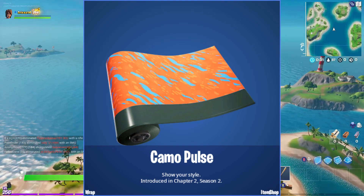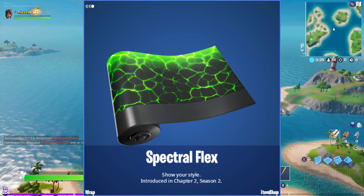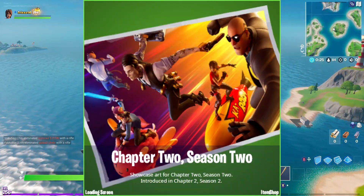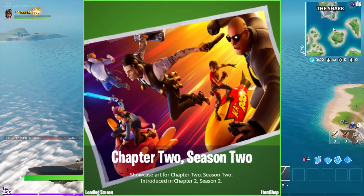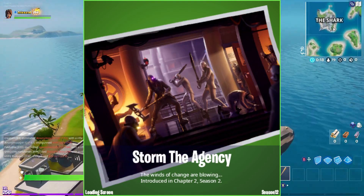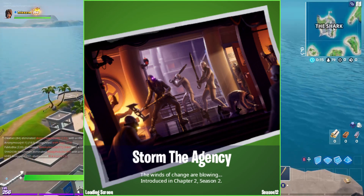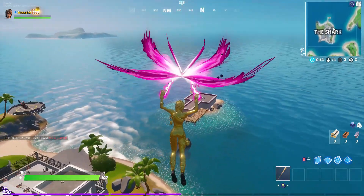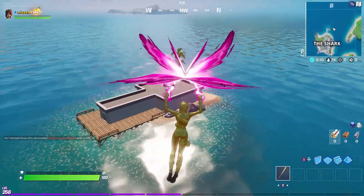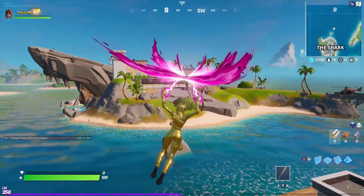Black Camo Pulse looks nice — that orange and blue combo you don't really see that much. We also have the Spectral Flex wrap, I think that one looks pretty good too. And those are going to be the two loading screens that we will be getting. I'm not entirely sure how we're going to get them, maybe from doing challenges.